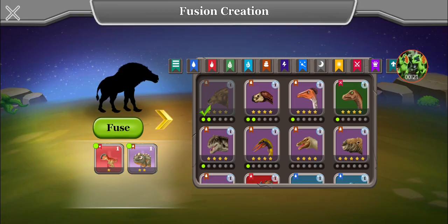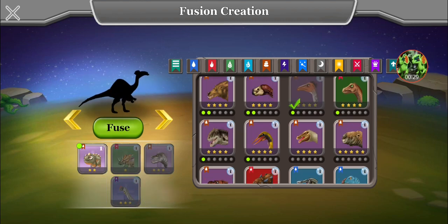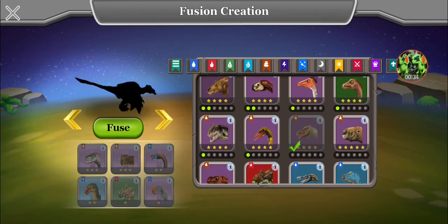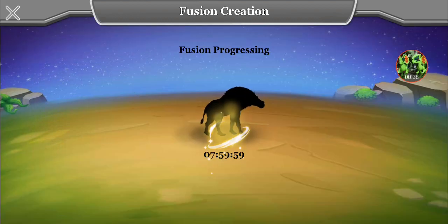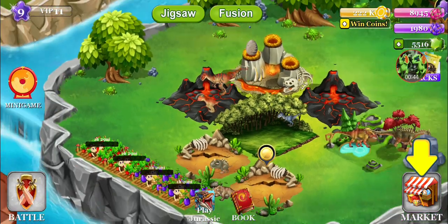Minigames, let's see. Fusion — what do we need? Oh, we can... it takes only one of these two. Oh, interesting. So this is new as well. You fuse two dinosaurs. Oh wow, okay, so that's how they are fused.